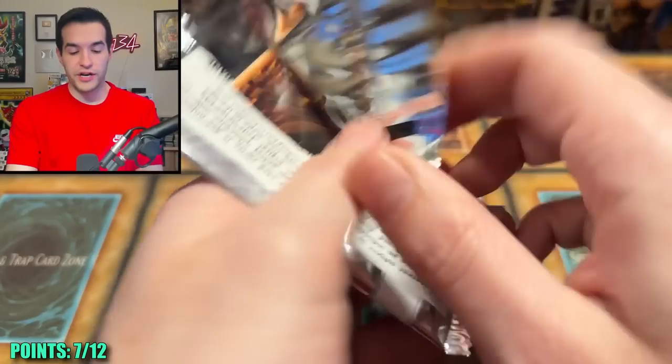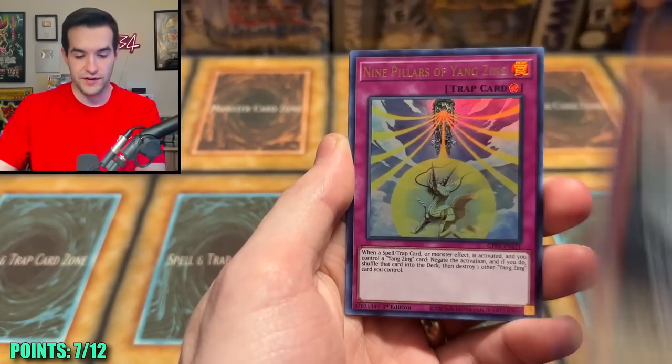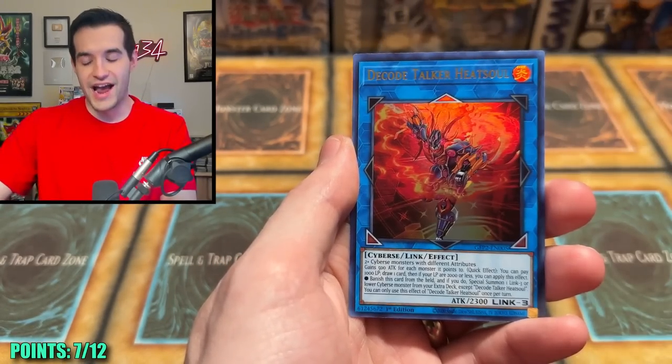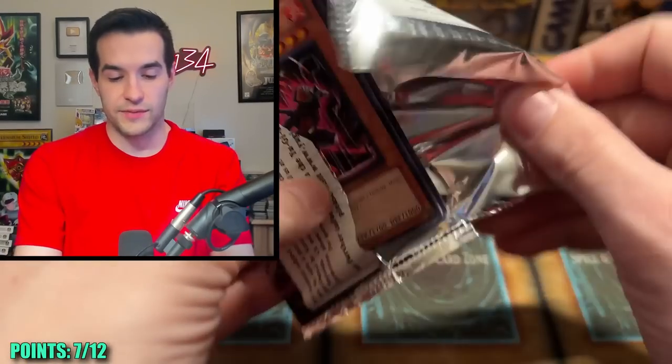Ghost from the Past — we're in Ghost buzzer beater range. It's time to turn on the LeBron. We have a Fossil Machine, Malefic, Nine Pillars, Doppel Warrior, and a Decode Talker. Heat Soul Ultra Rare, no big deal. Let's go — Wardour Chaos. No LeBron James, he missed a shot.